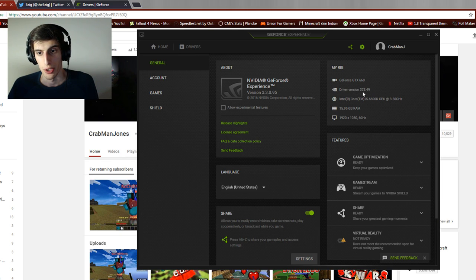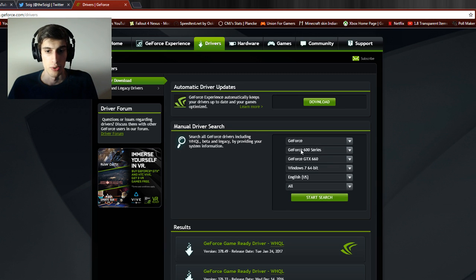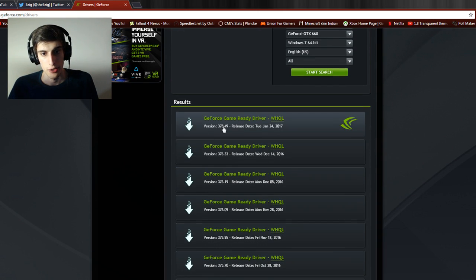It really is as easy as downgrading your NVIDIA driver. Driver version 37.8.49 is the problem driver that has caused all these problems, so you just want to uninstall that and reinstall or roll back to the previous version. The main way I'm going to do that is to go to the GeForce site or the NVIDIA site and use the manual driver search — select your card series and the actual model. I have a 660. You start the search, it comes up with the drivers below, and you just download and install the previous one.